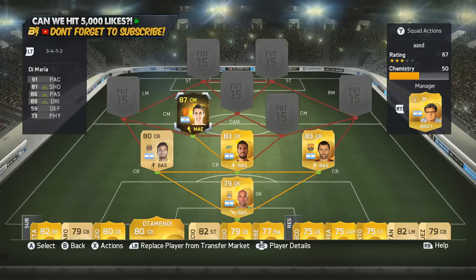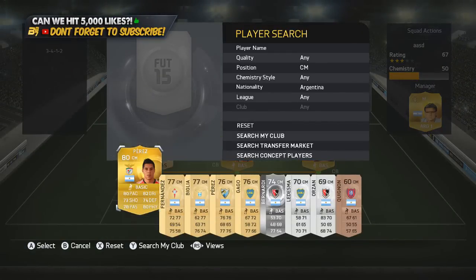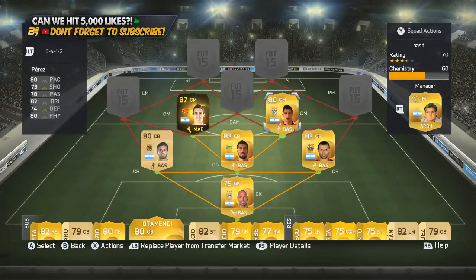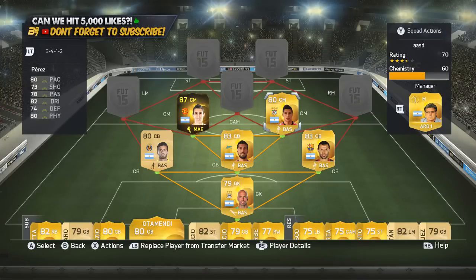Di Maria is expensive — is he worth the money? I'd probably say pay for his normal card, that's my opinion. In the centre-midfield position on the right-hand side we do have Perez. This card is insane — not going to lie, he is one of the best cards I've used on FIFA. 80 pace, 73 shooting, 78 passing, 82 dribbling and 80 physical. He is an absolute tank in the midfield. I actually rate him better than Di Maria, and expect to see me do a squad builder with him further down the line.